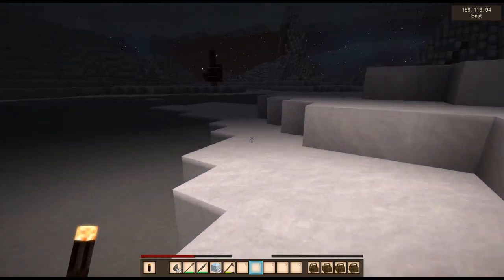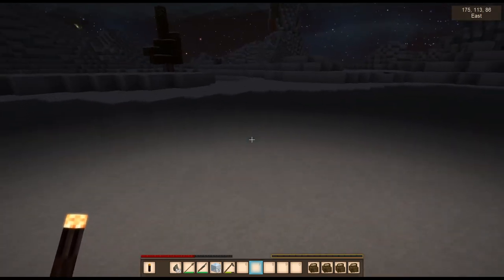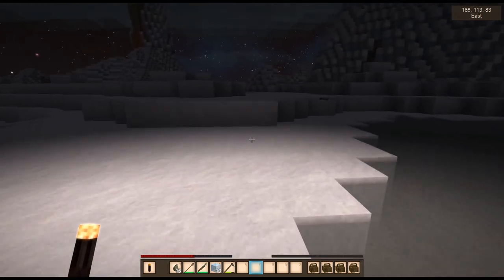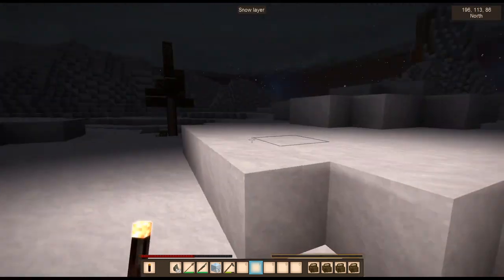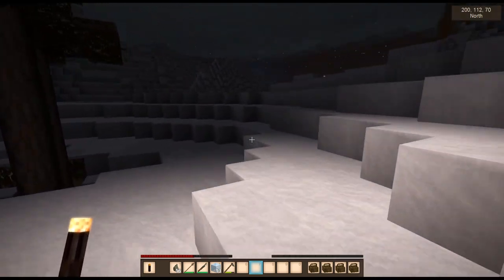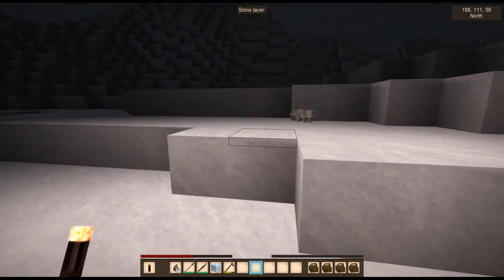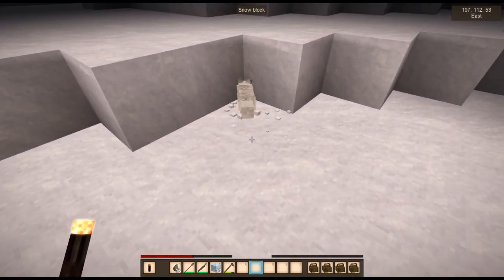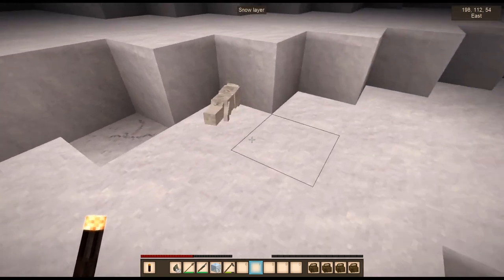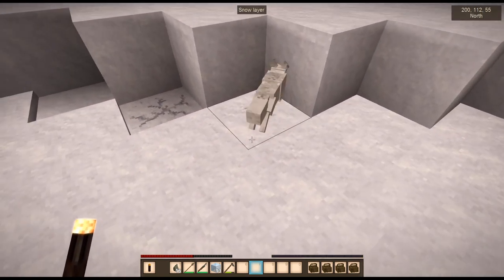I seem to have left all the foxes behind though, which is not very helpful. We're kind of going through different biomes as we travel here. It's also not helping that everything's white of course. The foxes do kind of hide - they curl up in a little ball. Wait, is that a fox? Okay sweet - I'm sorry! No no no, come on, stay where you are! Stop it, don't do this!